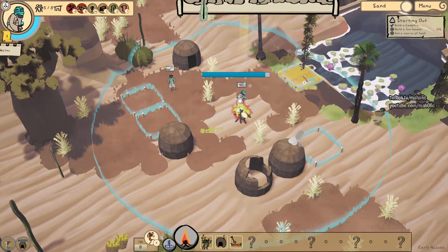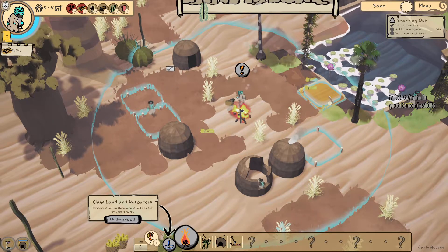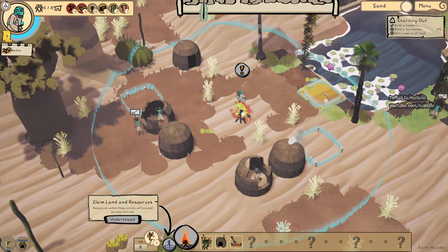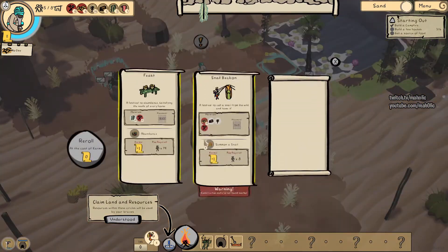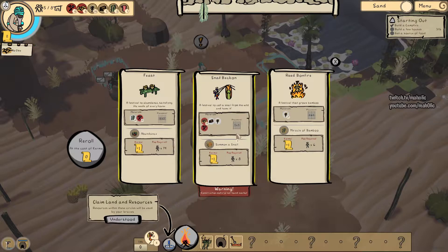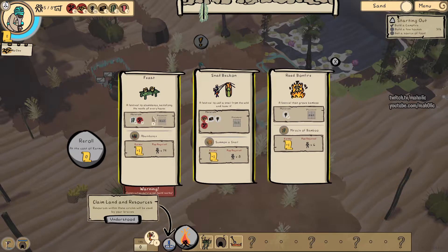It's good it doesn't let you build where it shouldn't be. Go to the lily pond thing. We're gonna mud - mudder. Oh, it's a small beacon - a vessel to call a snail from the wild and tame it. You can summon a snail, that's pretty sweet. Grows a vessel that grows bamboo - need reeds though.